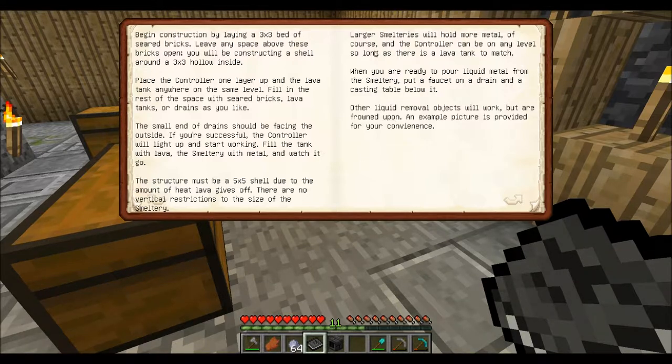Larger smelters will hold more metal, of course, and the controller can be on any level so long as there is lava in the tank to match. When you are ready to pour the liquid metal from the smelter, put the faucet on the drain and the casting table below. Other liquid removal objects will work, but they are frowned upon.